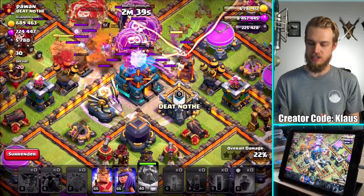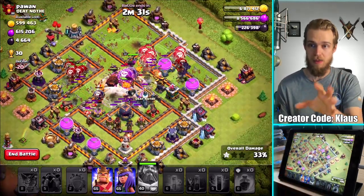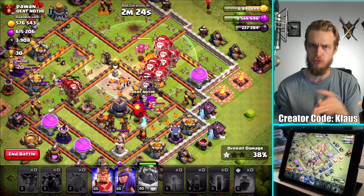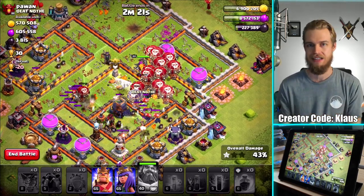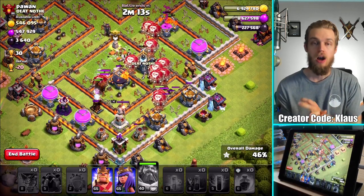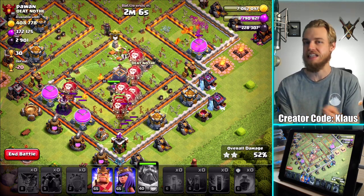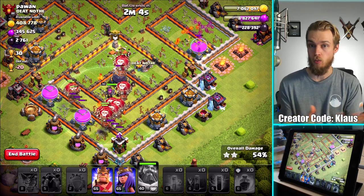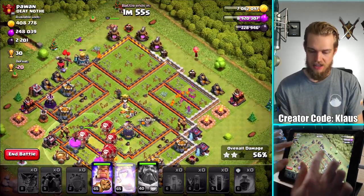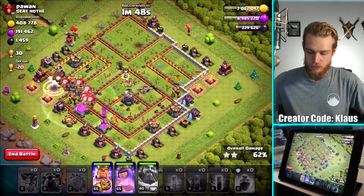I have this attack down pat — I'm ready for something a little different. It may not necessarily be ground; it may be an air attack that's just different from Lalo or this bat spell spam Lalo. I'm considering three different things: one, a primarily witch attack because I've never used them and I need to spend dark elixir; two, back to iced bow, which is amazing and super strong; and three, a dragon army — but dragons would be super cool yet dumb because I need elixir.